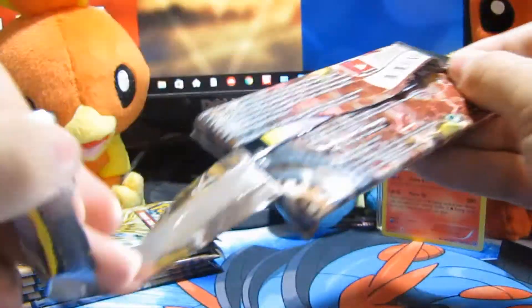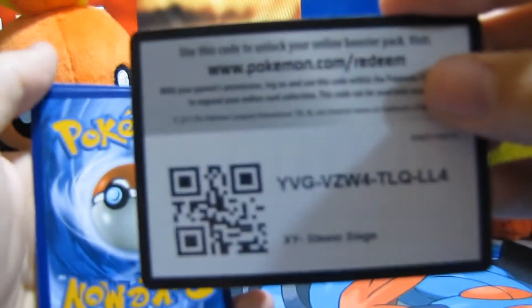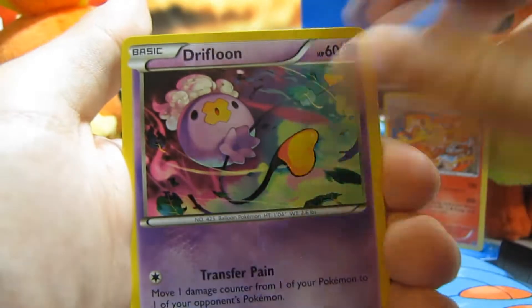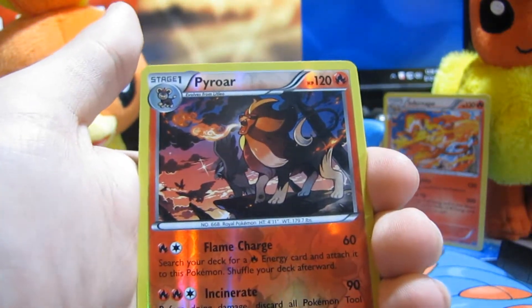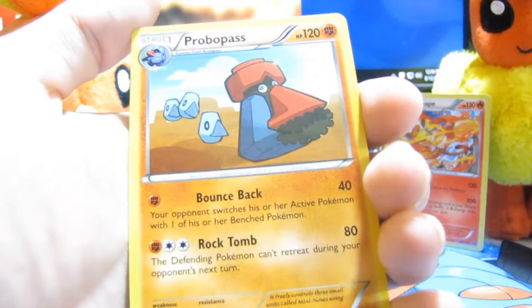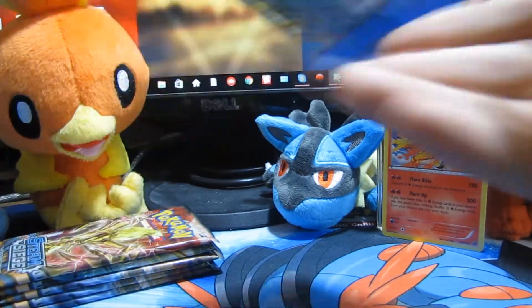The next pack we're going to open is the Yveltal Steam Siege pack. We start off with an Anorith fossil card, a Pokemon Ranger card, Nuzleaf, Drifloon, Merry, Fletchling, Yanma, Merill, Pyroar — the reverse holos in this are actually cool — and our final card is a regular rare Probopass. So we had one good card so far. Hopefully we can get some more.